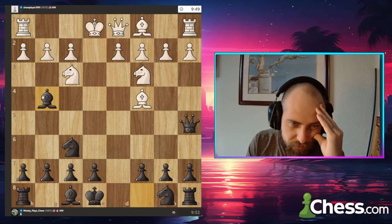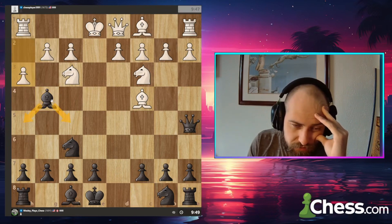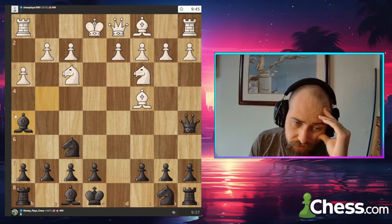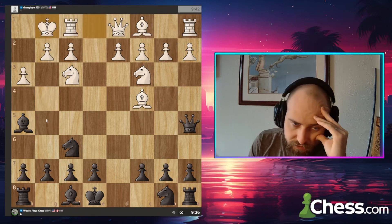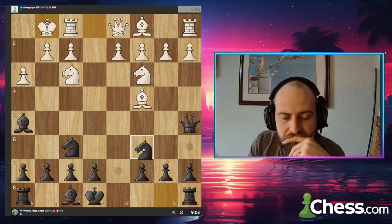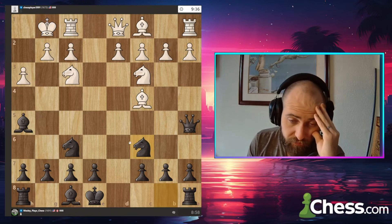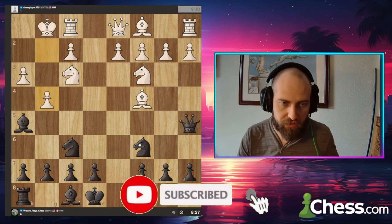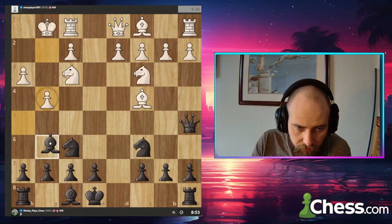I already don't remember if we're supposed to drop the bishop back or take. But I'm pretty sure we just maintain the pressure and go bishop h5. There are so many different variations — sometimes you take the knight, sometimes you don't and go to h5, sometimes you go to f5. I really need to go over my Scandinavian lines. I've had a much harder time focusing on openings lately.